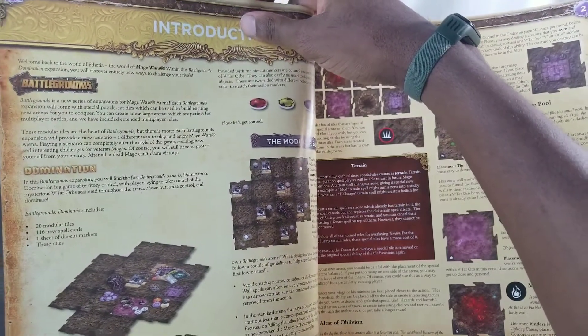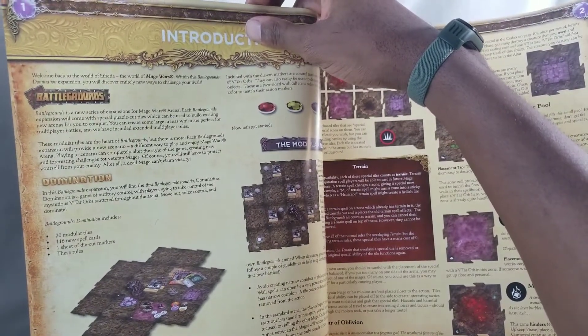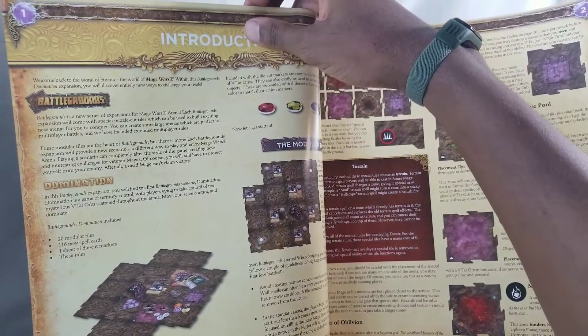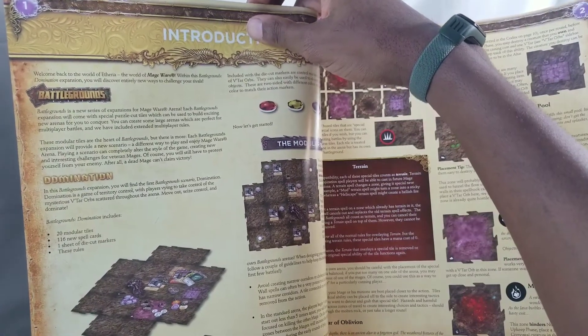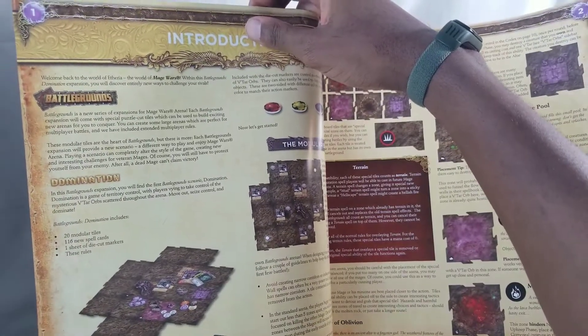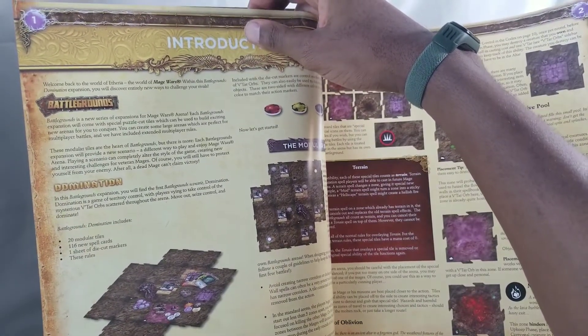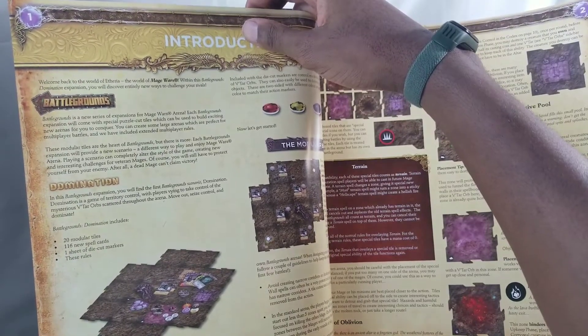Domination: in this battlegrounds expansion you will find the first battlegrounds scenario. Domination is a game of territory control, with players vying to take control of the mysterious Vatar Orbs scattered throughout the arena. Move out, seize control, and dominate. Battlegrounds includes 20 modular tiles, 116 new spell cards, one set of die-cut markers, and these rules.